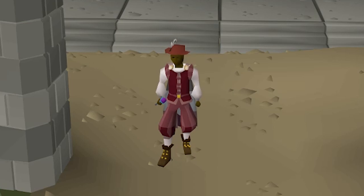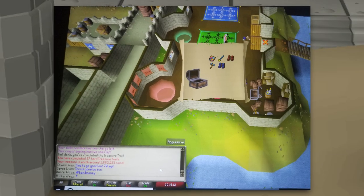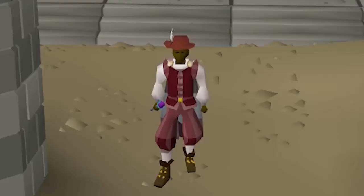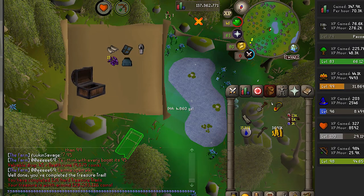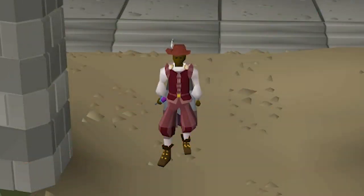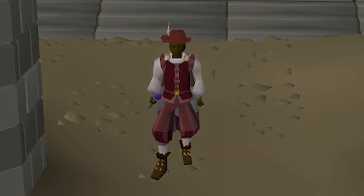And then we have the very last person - the Heart clues. By far the most incredible casket I've ever seen. People got double blessed boots, gilded spears, but this one took it by far. Uploaded on the day of the competition: comet brace with a third age skirt, and he also got blessed d'hide braces on top of that clue. Total worth 120 mil. Guys, I hope you enjoyed this competition - I'm gonna be doing more of these. Make sure to subscribe and enjoy the episode.